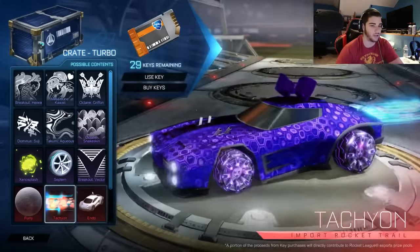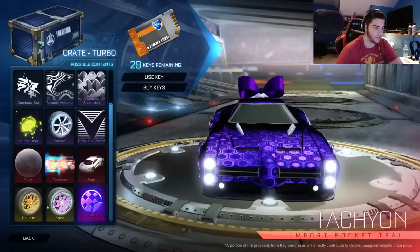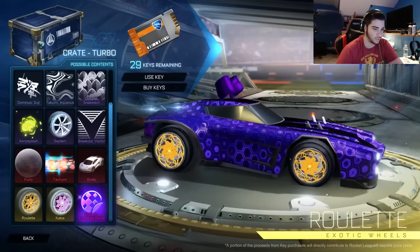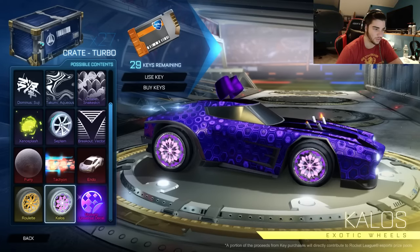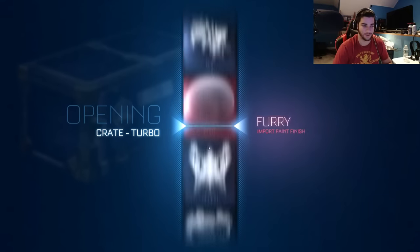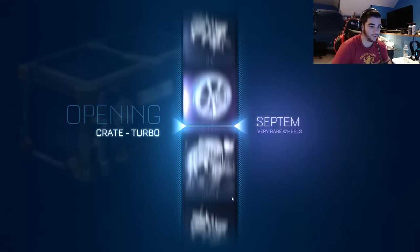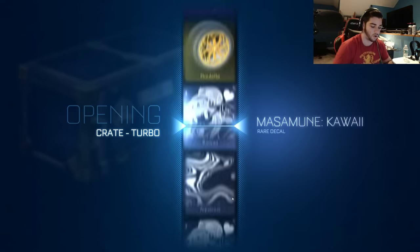The Tycoon Boost, which apparently could be painted. And then of course we got the Endo. Then we got these wheels which are really cool — they have a cool little design. And then we got the Calso Wheels, which are also cool. And then the Universal decal, which we unfortunately came very close to getting. But let's see if we can pull some good stuff in this case. At least the car would be nice.